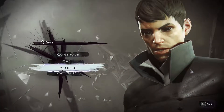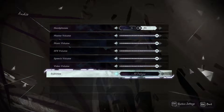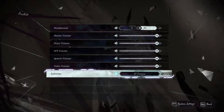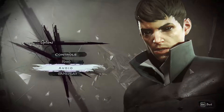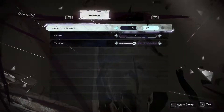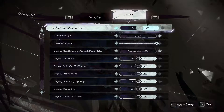Advanced settings: TAA turned on, of course, to help with my 1080 monitor. GPU audio — not much in there except dialogues. All dialogue for subtitles — I want to hear everything, or rather read everything.